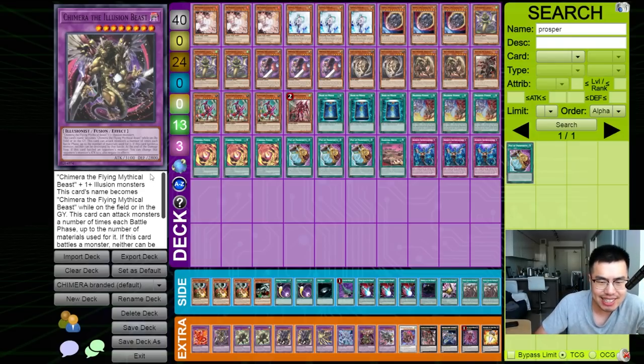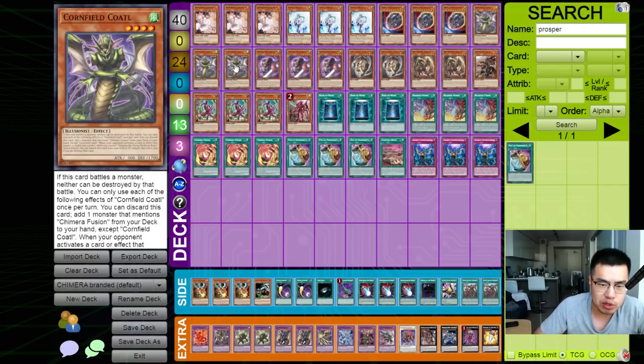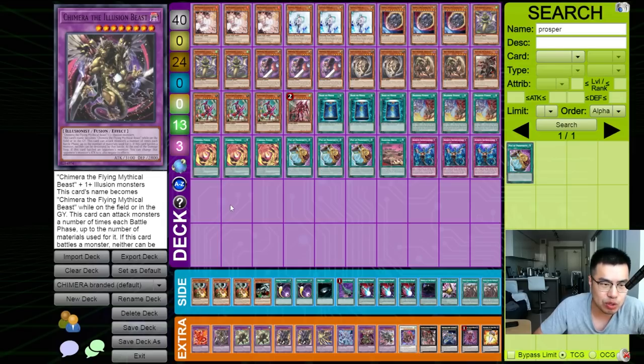Any time that you have a body on board with at least 2k attack — even 1,800 I think will suffice — and then you have any of these one-card starters, so Sword Knight or Cornfield Quattle, you can actually make the full combo into Chimera the Illusion Beast with three monsters, so he can attack three times. And when your opponent has an attack position monster, you can crash this and make his attack zero.